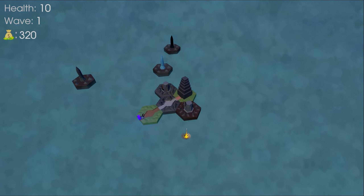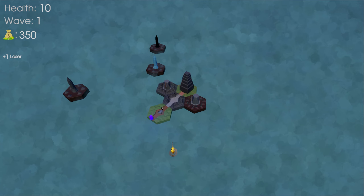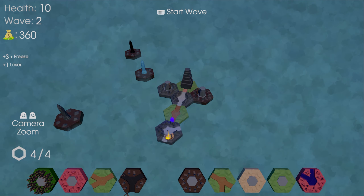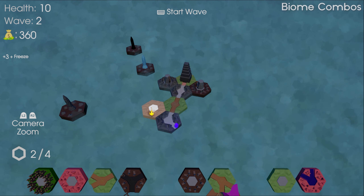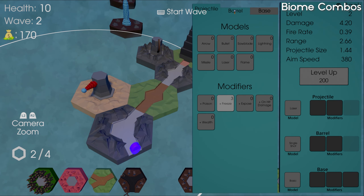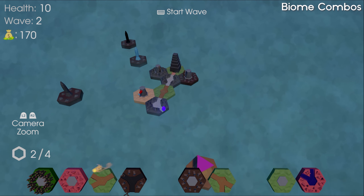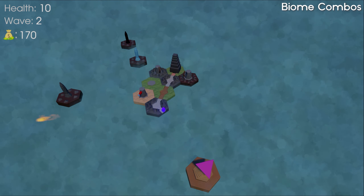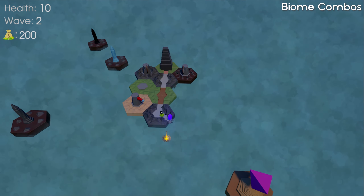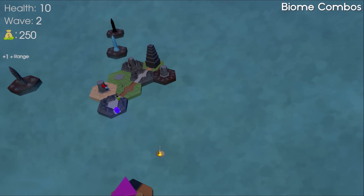With that said, let's talk about some of the features that I want to add to the Godot version that aren't in the prototype. Let's start with the features that should have been in the prototype but were not because of Dreams' limitations. There are three main ones. The first is biome combos — the idea is that tiles have a biome, and if you place certain biomes in certain combinations, you get an effect, good or bad, or both. The problem was checking if the combo was actually made required a lot of logic, and frankly the effort it would have taken was not worth it.